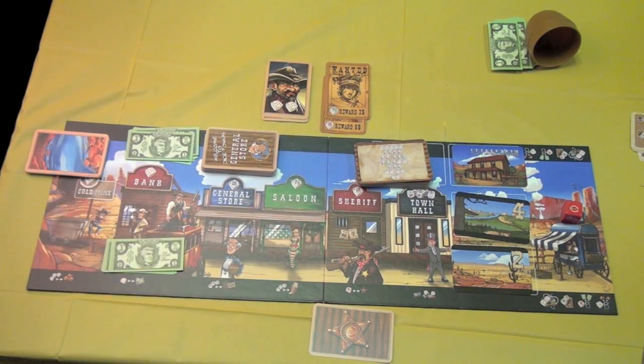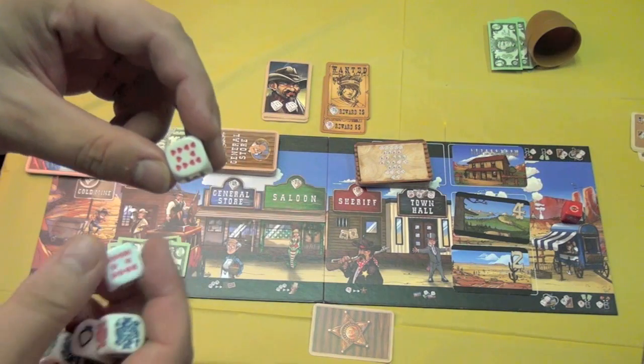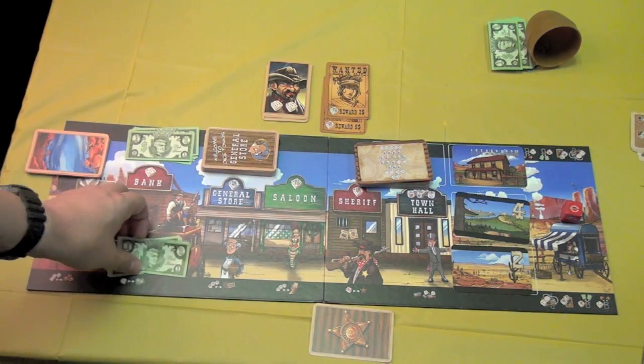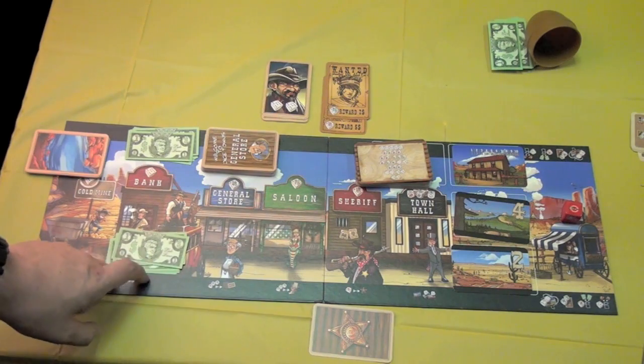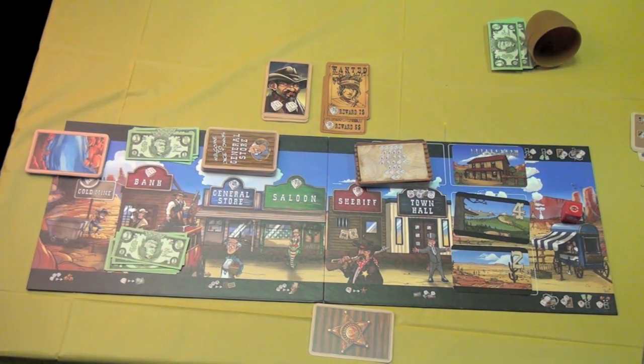Second location: you can rob the bank like normal, or you can go to the stagecoach, and for each ten of hearts that you've rolled, you take one dollar from the stagecoach. This really changes the game up because if the bank is robbed well, there's not going to be as much money there. So sometimes it's better to rob the stagecoach than the bank.